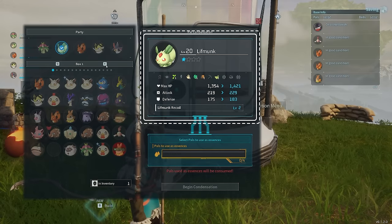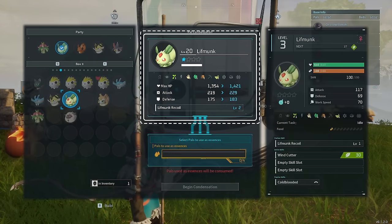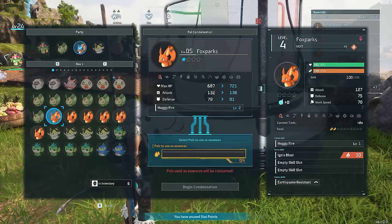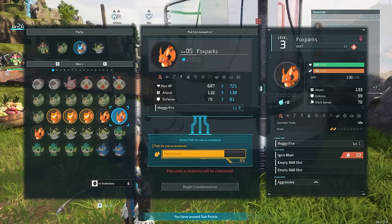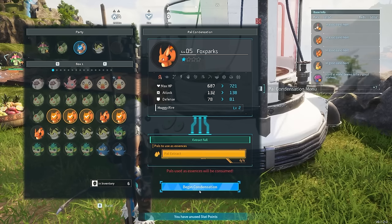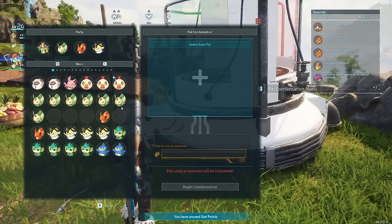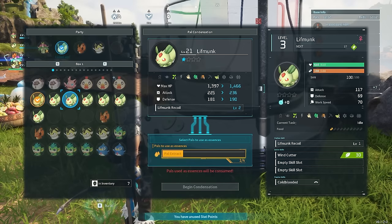Doing this increases the star meter for the pal that you enhance, up to a maximum of 4 stars. To successfully enhance a pal, select the pal that you want to receive the stat bonus. Then select 4 of the same pals. Finally, select begin condensation to complete the process. The 4 excess pals that you selected will be gone for good, but they will live on in your now stronger pal.